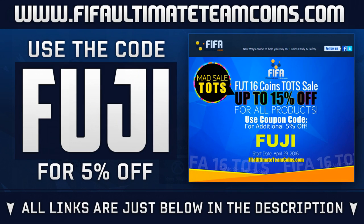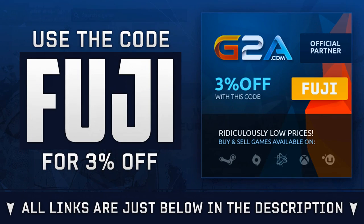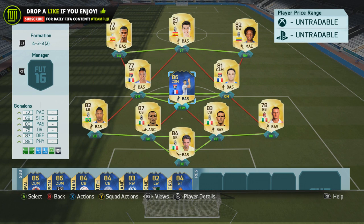If you are needing Ultimate Team Coins, head over to FIFAUltimateTeamCoins.com — links below in the description — user code FUJI to get yourself a discount. Or if you are wishing to purchase games or game codes, head over to G2A and also use code FUJI. So I actually played a load of games with Golanongs.